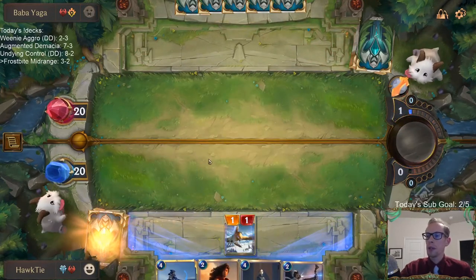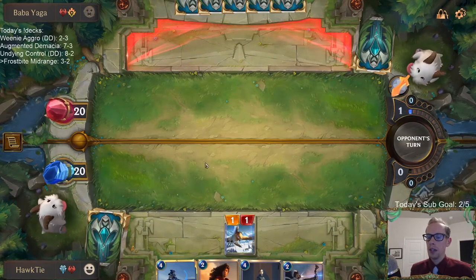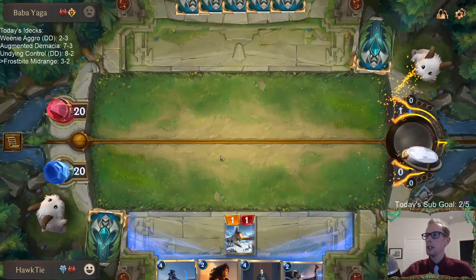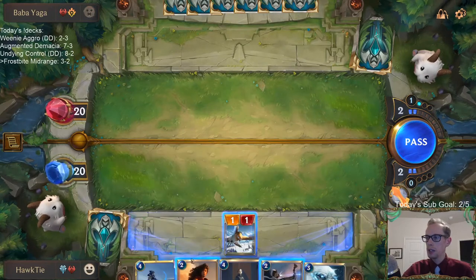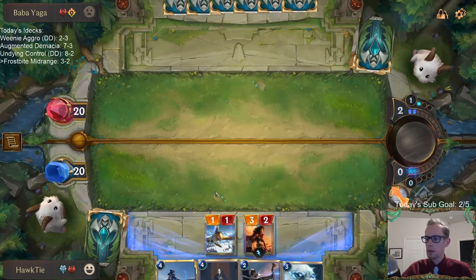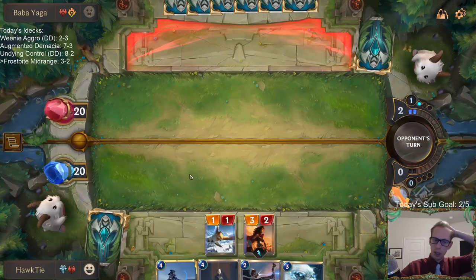The Bannerman deck was giving us a lot of problems. Minotaur Reckoner is a great card against the Bannerman deck — it's a really good blocker at 6-6 and it stuns one of their things. Even if it's stunning the weakest thing, it's still stunning something, which can help you win combats.